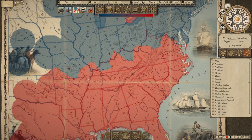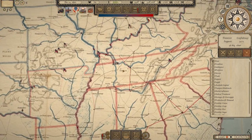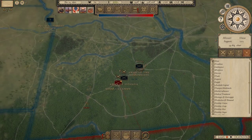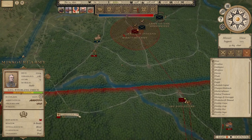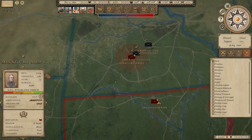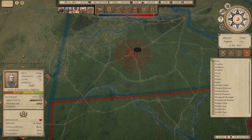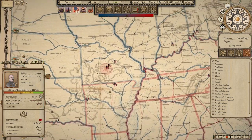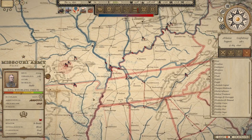Back on the campaign map. In Missouri, the battle we just discussed is still ongoing, so Price will be retreating soon — possibly only to Springfield, but may have to keep retreating to Fort Smith if the Union presses again. The Union has basically won this round in Missouri, so we may have to fall back into Arkansas. We'll see how it pans out.